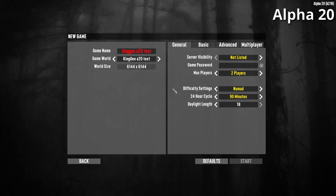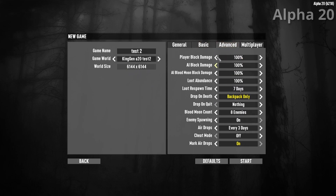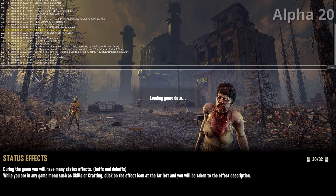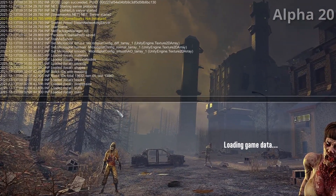In the game we'll say New Game, change it to KingGen Test 2, and I'll just name it Test 2 so I know. It's 6K. I'm not changing any of the settings — these are just my default settings and they don't have any impact on the maps anyway. So let's start. While this is loading I'm going to hit F1 — it's going to be a little bit hard to read, but we're just looking for any red error messages that come up.